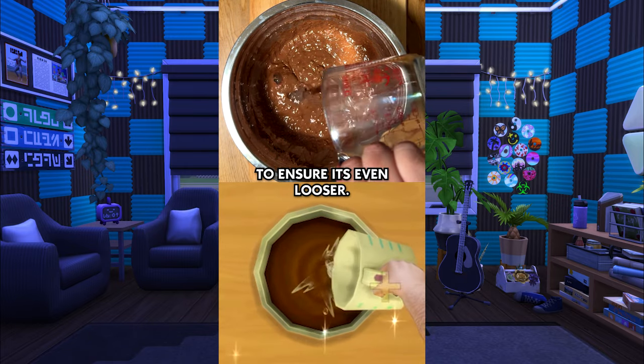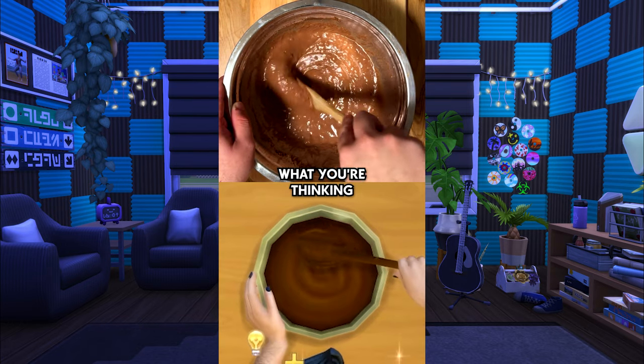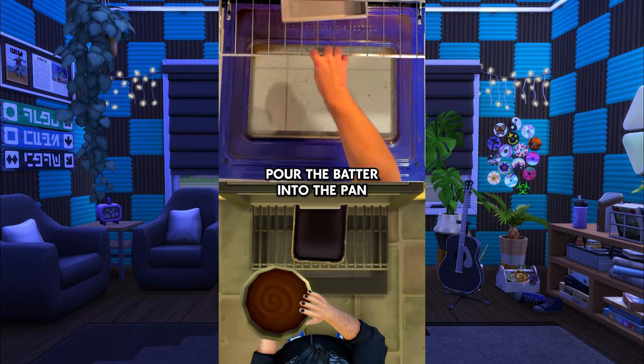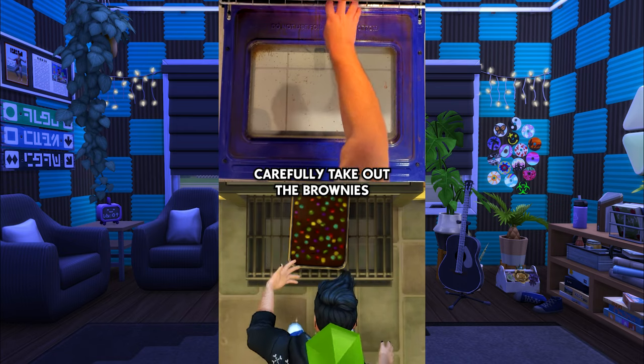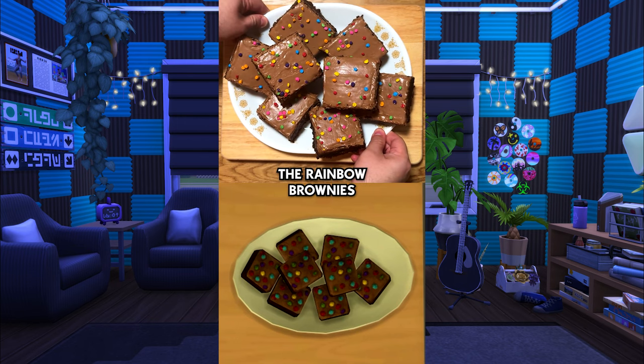Next, add some water to ensure it's even looser. Give it one last mix so that it resembles exactly what you're thinking. I meant pancake mix — get your mind out of the gutter. Now let's get cooking. Pour the batter into the pan and let it cook at 350 for 35 minutes. Carefully take out the brownies when they look frosted and topped with sprinkles. And there you go, the rainbow brownies from The Sims 4.